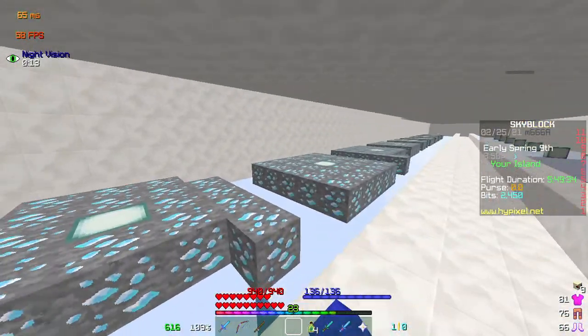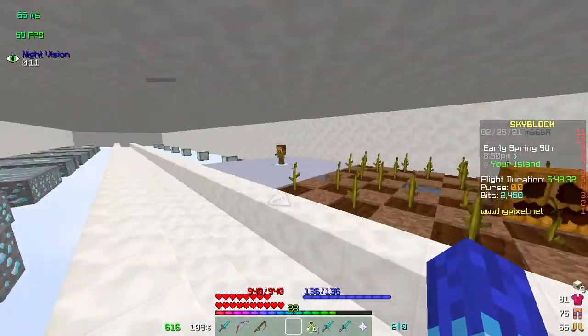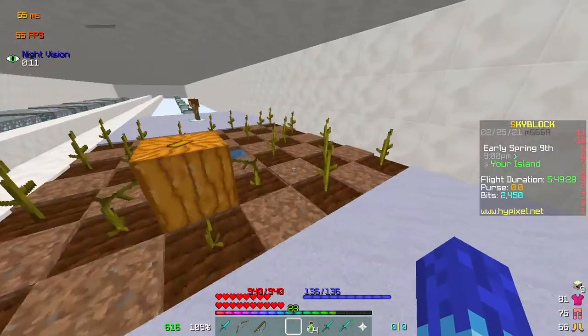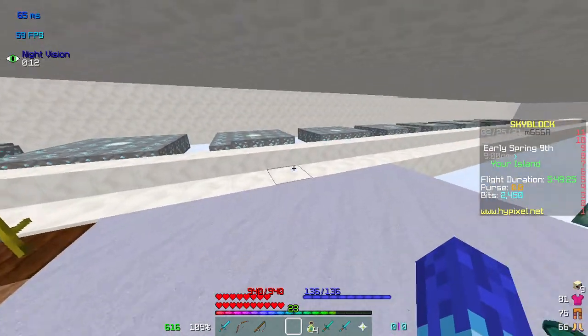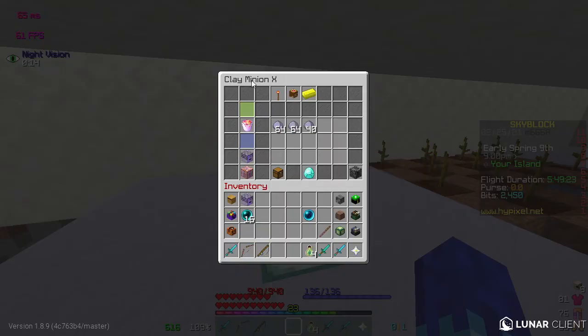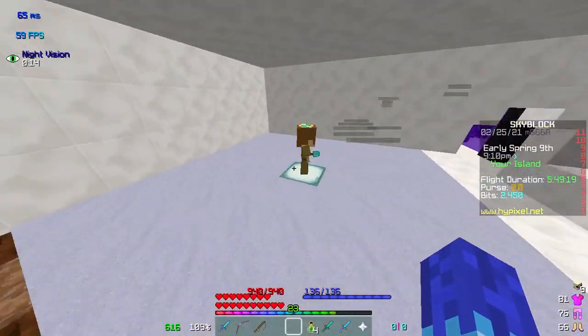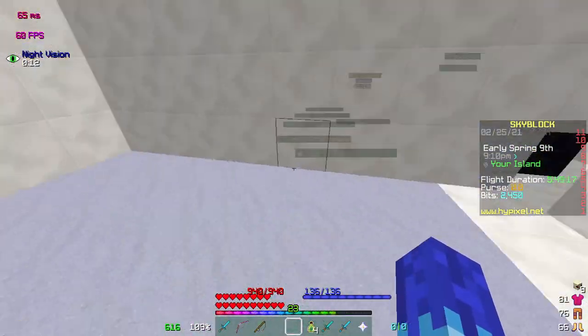This is a minion hole. I used to keep all my mining minions here, but now I have two clay minions — I used to have a pumpkin minion right here. I actually used to have a stack of engine in clay. This one's tier 10, and that one is tier 11. I think that's my only tier 11 minion ever. Pretty cool.